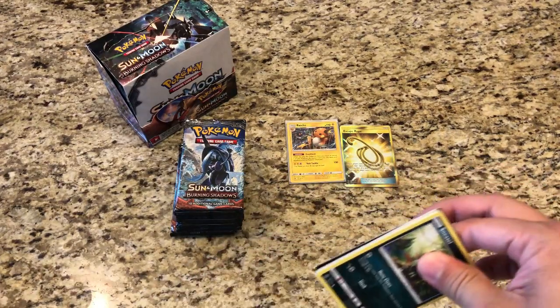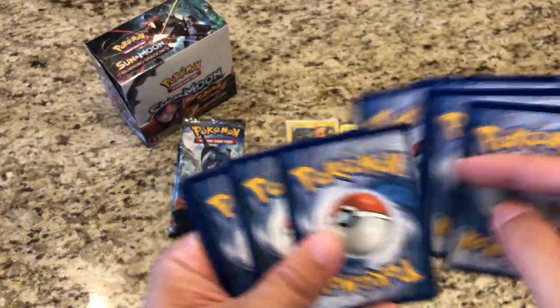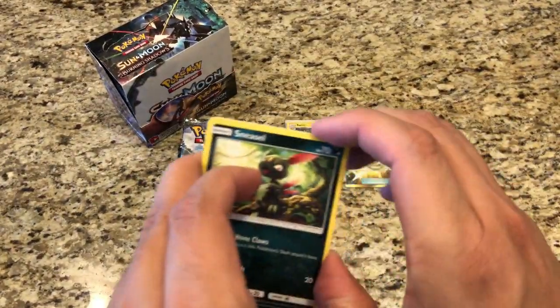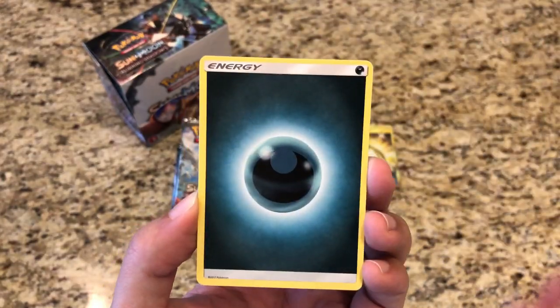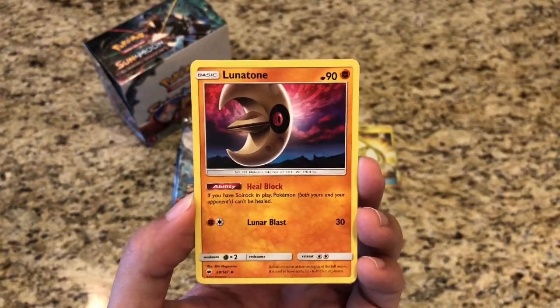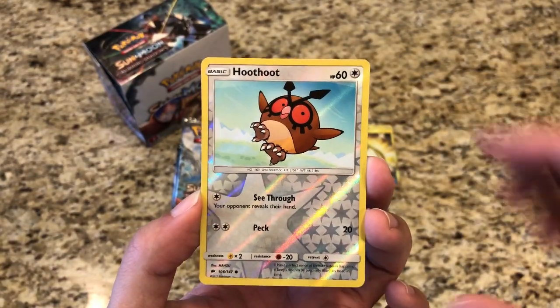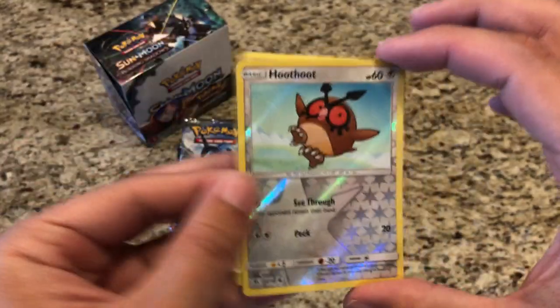Burning Shadows was a very popular set with some great cards in it. Pack four: Sneasel, Venipede, Horsea, Cutiefly, Ledyba, Dark Energy, Wishful Baton, Wicky, Lunatone. Reverse is a Hoothoot. And our rare is a regular rare Persian.